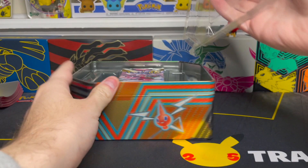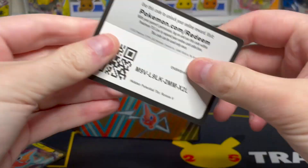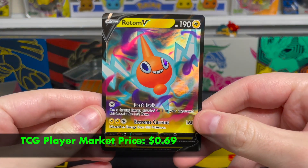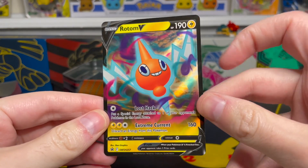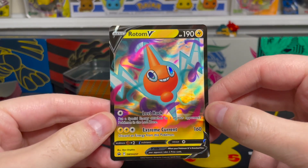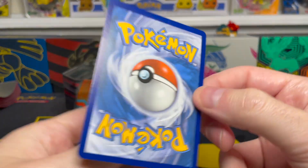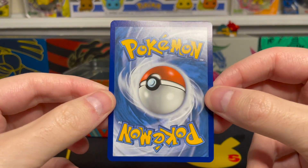We'll start off with the code card for you guys back home. And here is our Rotom V promo card for this tin — that is Sword and Shield 257. We get these nice lines on here. This is one of my favorite things about the Lost Origin design. I love these colors — it's a really cool effect they put on here. The condition on this card looks really nice as well, which is great to see. These promos often come a little bit bent or beat up in some of the corners, so this one looks really really great.